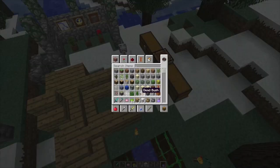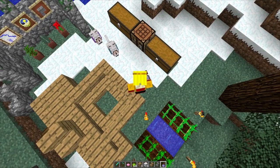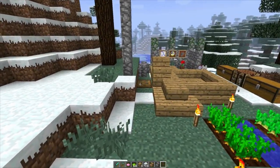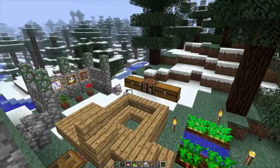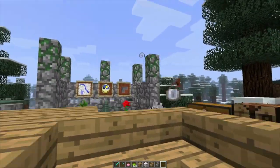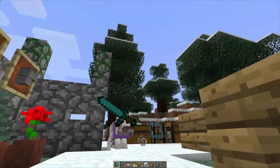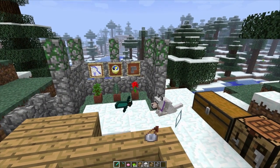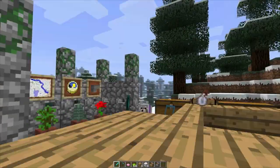Before I go, let me show off the splash potion of invisibility. I'll take off my armor completely, then drink the potion — and I am invisible. You guys can't see me at all. You can still see the potion effect bubbles, but they don't really give it away. It's just a floating sword. That's going to be incredible for gameplay.